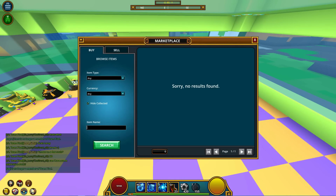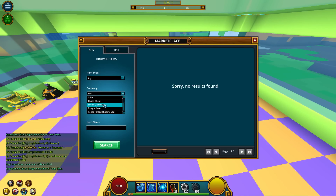If I click 'hide collected,' it'll say 'no results found' because I already have the Cookie Baker Bot. This is the buy section. For the most part, people are only going to sell stuff for flux, so you should only try to buy for flux. There might be one random person selling for Dragon Coins, but hardly anybody's going to do that, so just use 'any' and it'll show you flux.